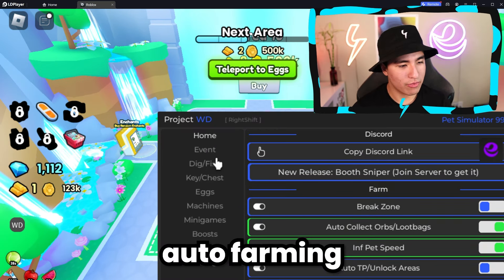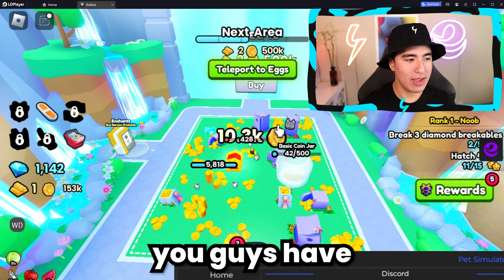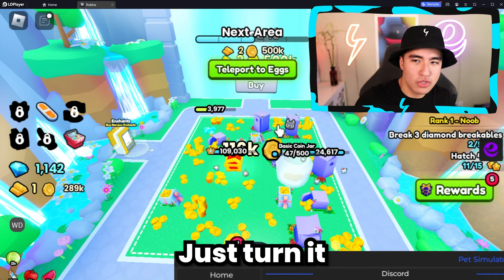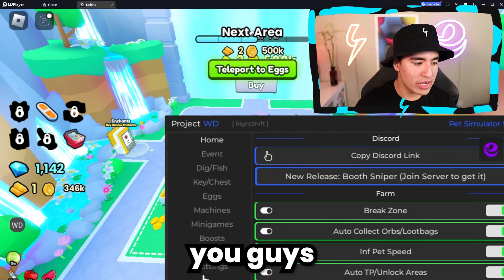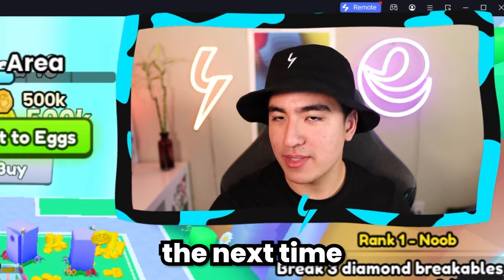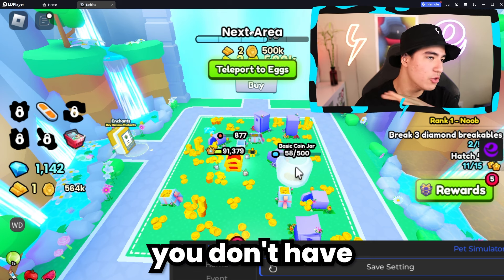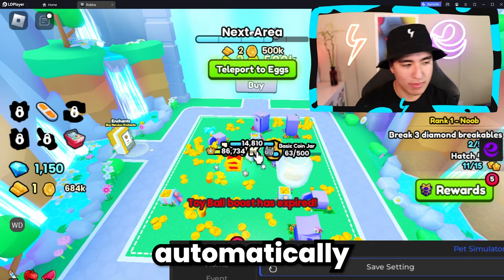Let me continue auto farming — we need to get to the next level. You guys have a lot of settings and it might take some time to adjust them all. Just configure it how you want. Once you've done that, I suggest going to the settings section and saving your settings. What that'll do is, the next time you execute the script, it'll automatically load everything back up with all your settings already set, so you don't have to redo them every time you launch the game.